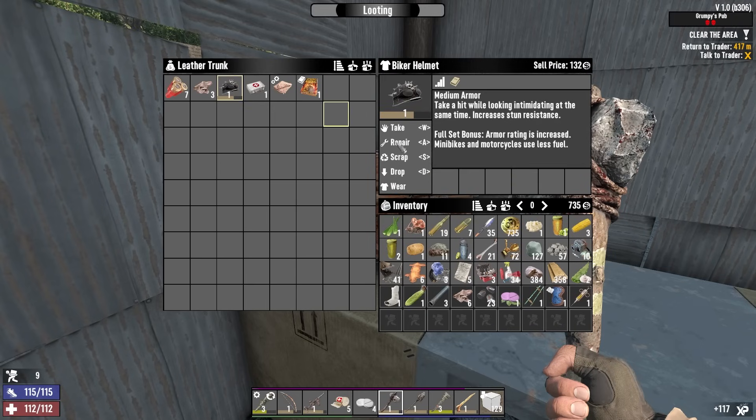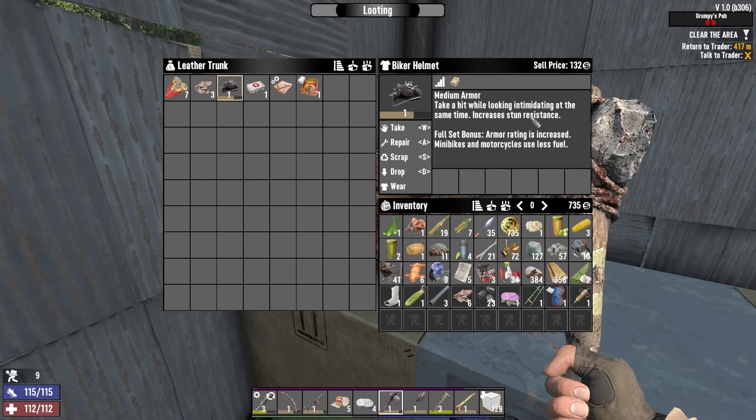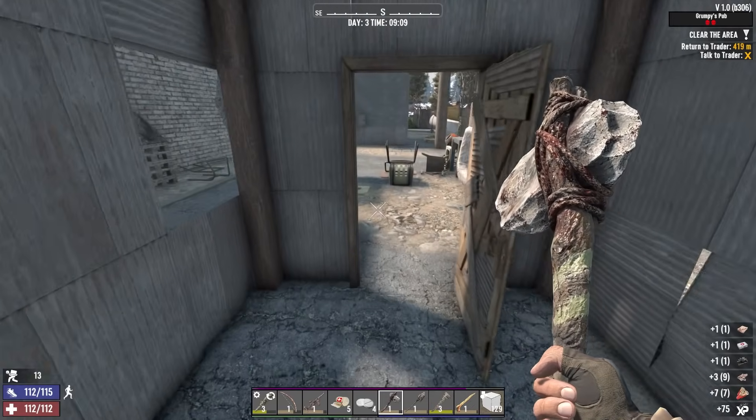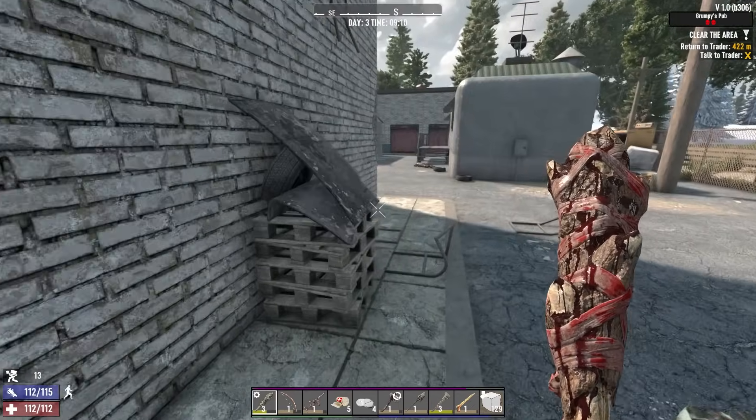Biker Helmet — medium armor, armor rating is increased, minibikes and motorcycles use less fuel. Better stun resist too. How much does it increase the armor rating by though? I'd have to get the whole set and wear it to see. This whole set thing is pretty freaking interesting — I really, really like it.